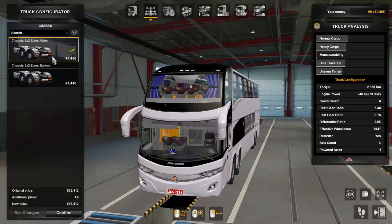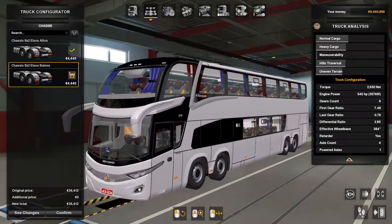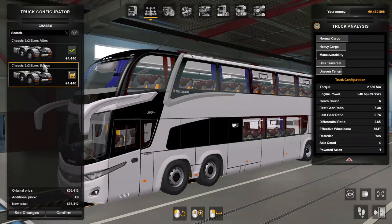There are two chassis options: the eight-by-two and the eight-by-two Alto, and the Ballics — which is basically the iLow configuration.